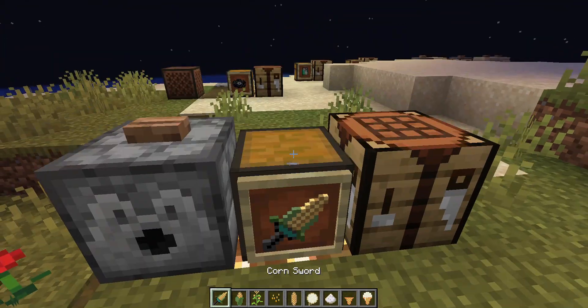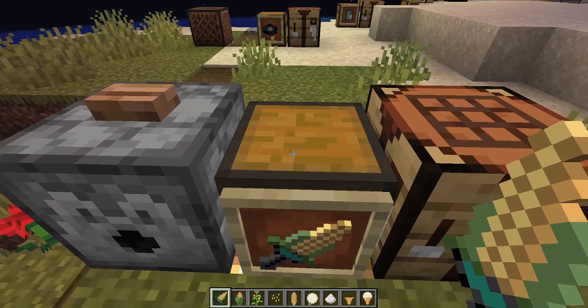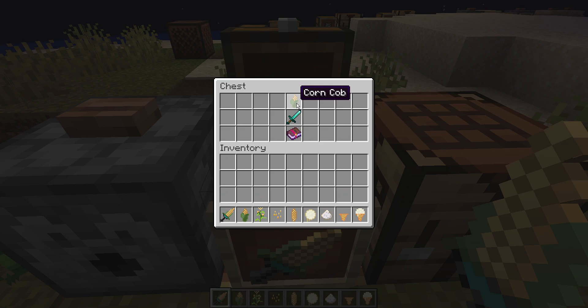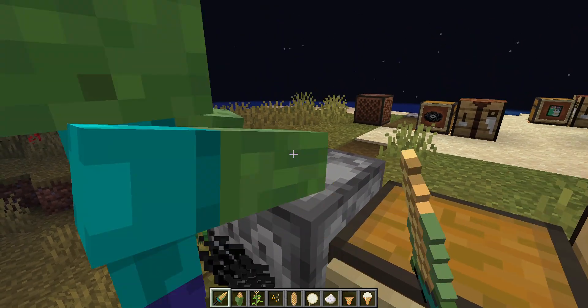Now we're getting into some of the weirder stuff. Here's a corn sword that my wife gave me the idea for. It's a little more powerful than a regular diamond sword, and any kind of enchanted book can be used in the crafting recipe. It also makes popping sounds.